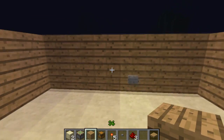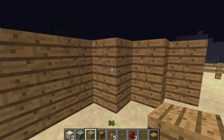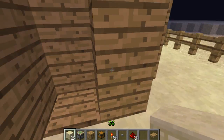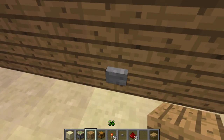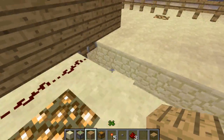And if we add two wooden planks there, we're done. So when you wanna hide your stuff you just come over here, throw something on there, press the button, and your chest will appear once you put it in.